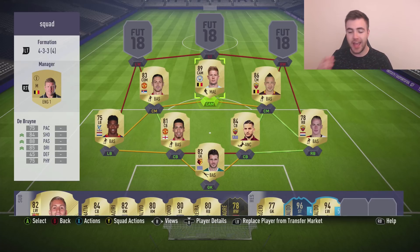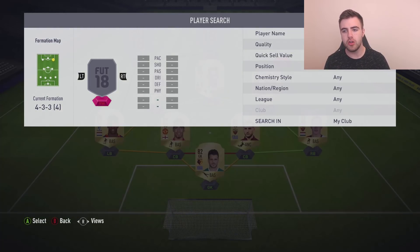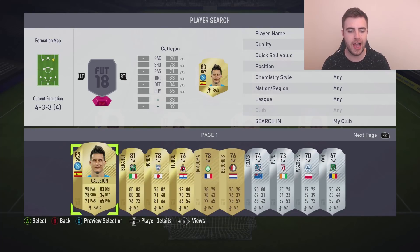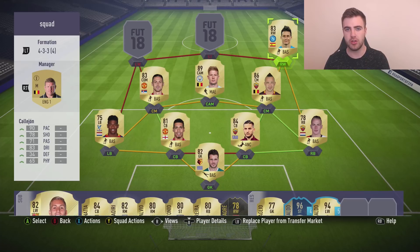De Bruyne is one you've got to use, in my opinion. If you can't afford him — he is quite expensive, especially since he's just had an inform which has shot up his normal card price — you can technically get away with using Moussa Dembele, the Tottenham one, or any other Belgian in the Premier League. On the right-hand side we have Jose Calleon — very, very good player. 90 pace, 83 dribbling, high work rate. He's your kind of workhorse in the attacking line but also has a bit of skill and is good on the ball.